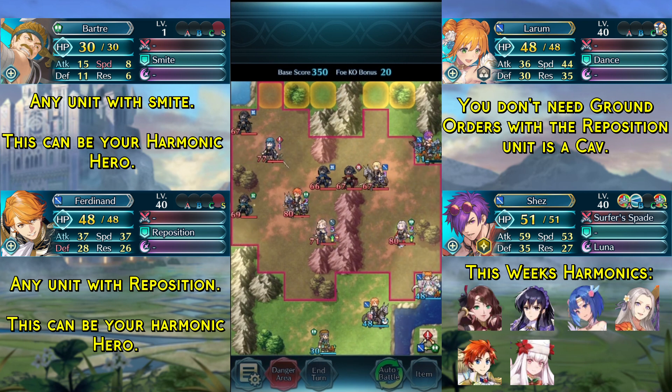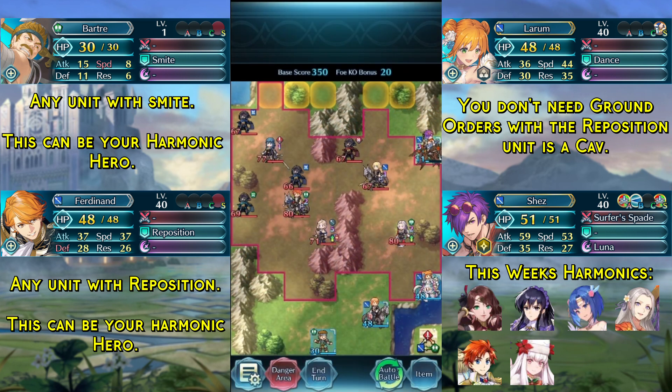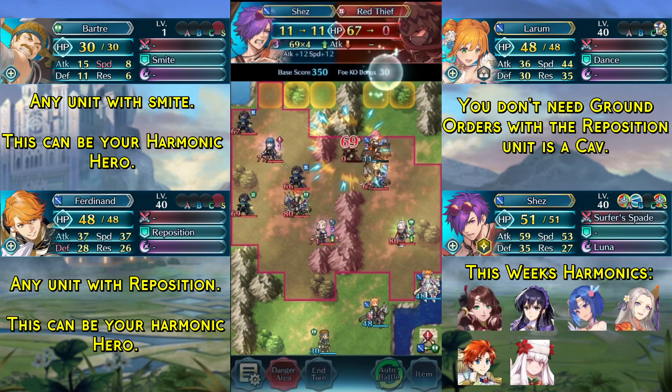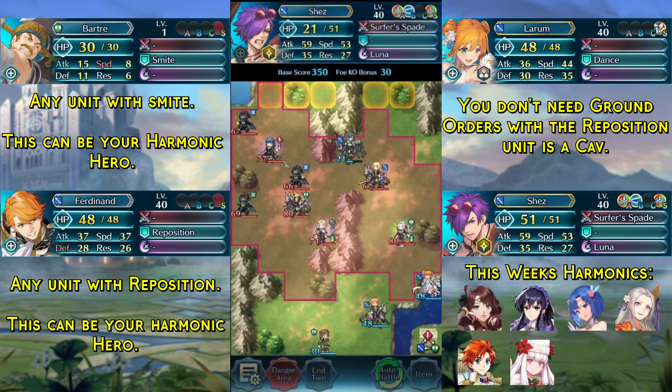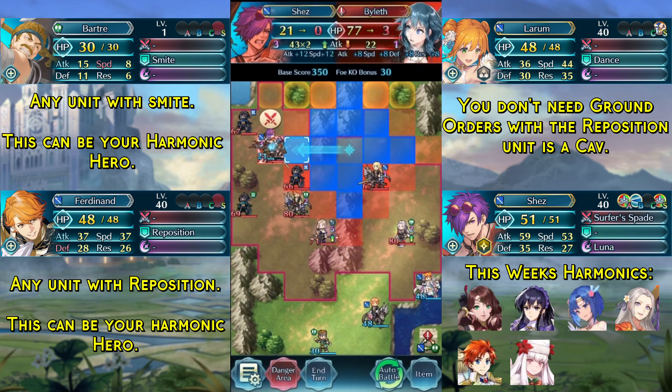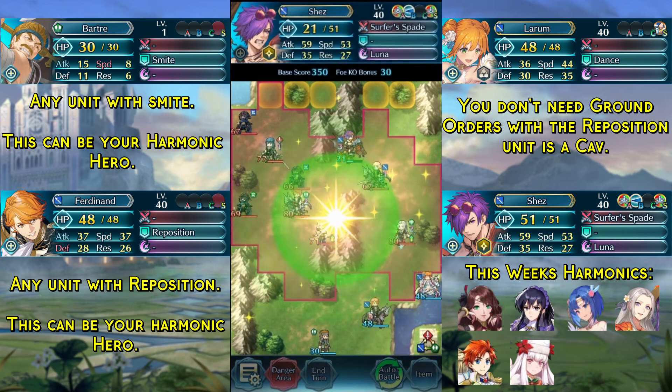Dimitri will attack us but will leave us conveniently at exactly 1 HP. In lower intervals you will survive with more, but since we are not using Wings of Mercy this does not matter. We now kill this Red Thief over here and again do not use the Kanto. We are now going to use the Dancer's Wail which is guaranteed to hit Shez and kill Byleth, for which we also need the Special Blade.